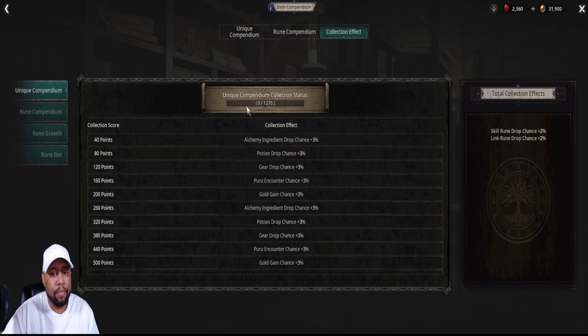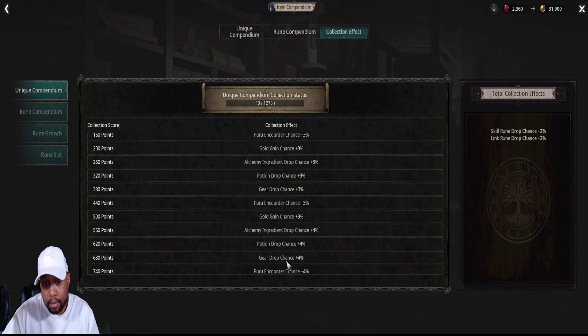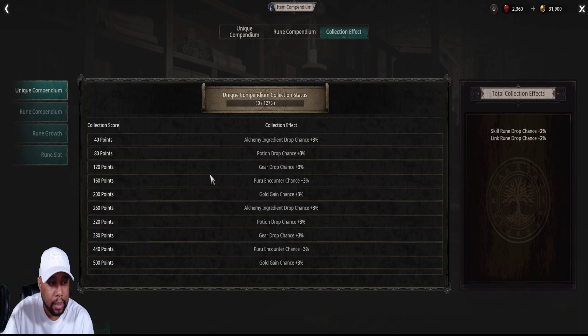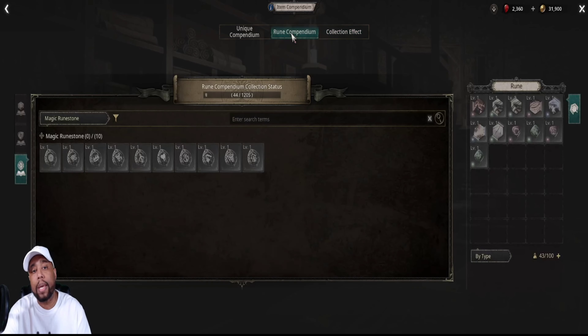You get the collection effect. Right now my unique compendium collection status is 0 out of 1275 — I don't fully understand what that all means — but my alchemy ingredient drop chance went up plus 3%, potion drop chance is up 3%, gear drop chance is up 3%, Poru encounter chance is up 3%, and gold gain chance is up 3%. Some are plus three, some plus four, some plus five. Once we get those points and hit that level, we'll get those rewards.